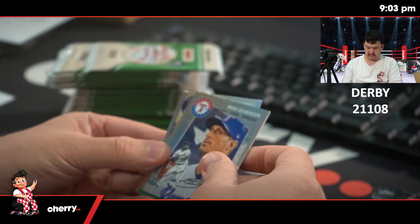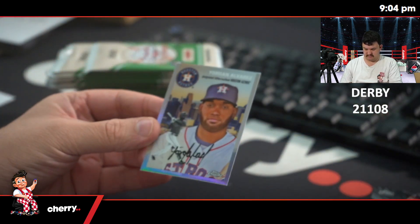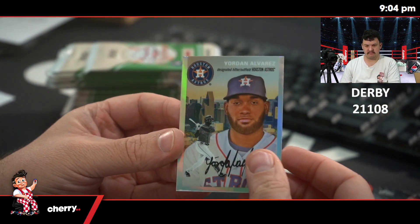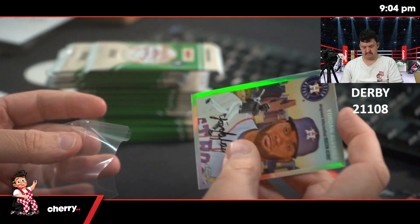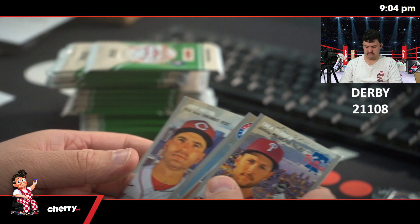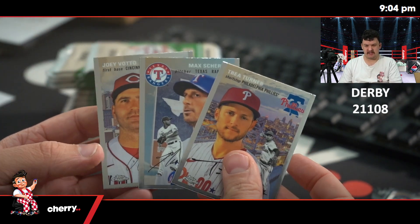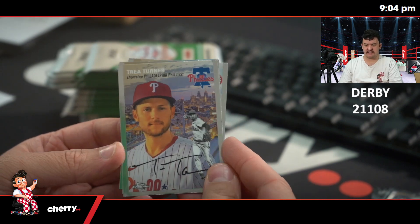Joe Botto, Max Scherzer, Trey Turner, and Jordan Alvarez. What the hell is this? What's the point? These are not the same cards you get — no, every pack has this.